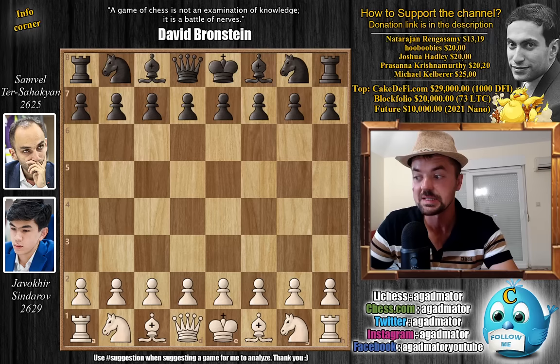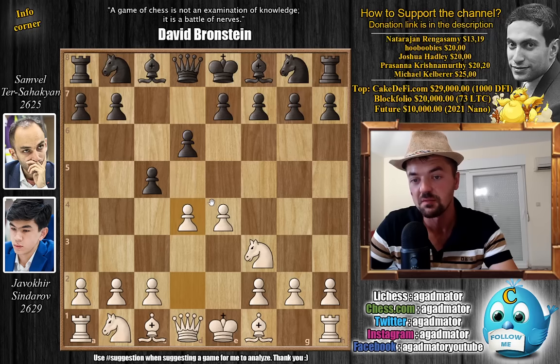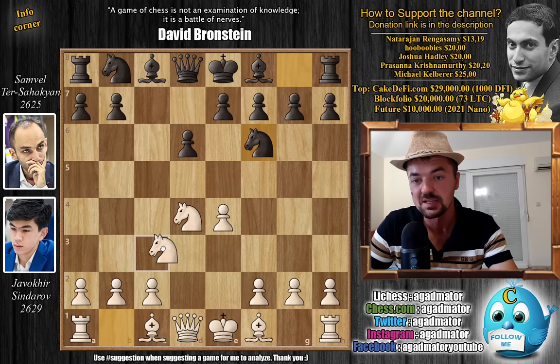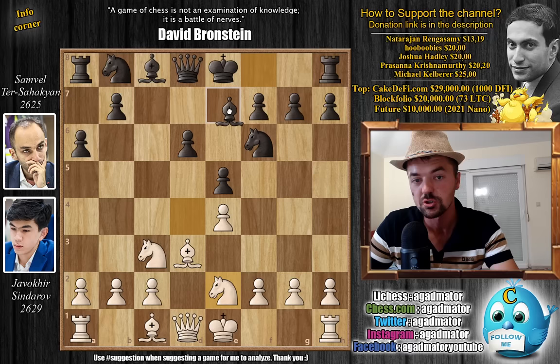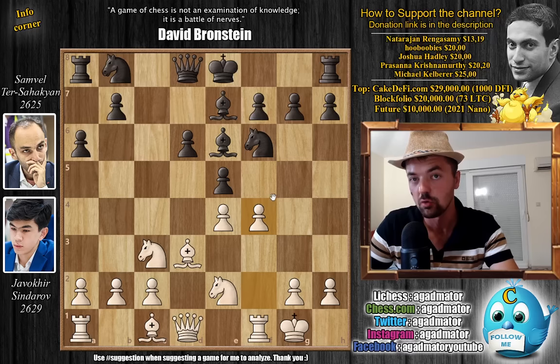Sindarov with the white pieces opens with pawn to e4. We have c5 by Samvel going for the Sicilian defense, knight to f3, d6, and now pawn to d4. We have captures, captures — very standard stuff here. Knight to f6, knight to c3, and everyone's favorite the Najdorf Sicilian, pawn to a6. And here we have bishop to d3, pawn to e5 chasing away the knight, knight back to e2, and now bishop to e7. We have castles, bishop to e6, and pawn to f4 — all been played before. E captures on f4, but in this game knight captures on f4 was played.